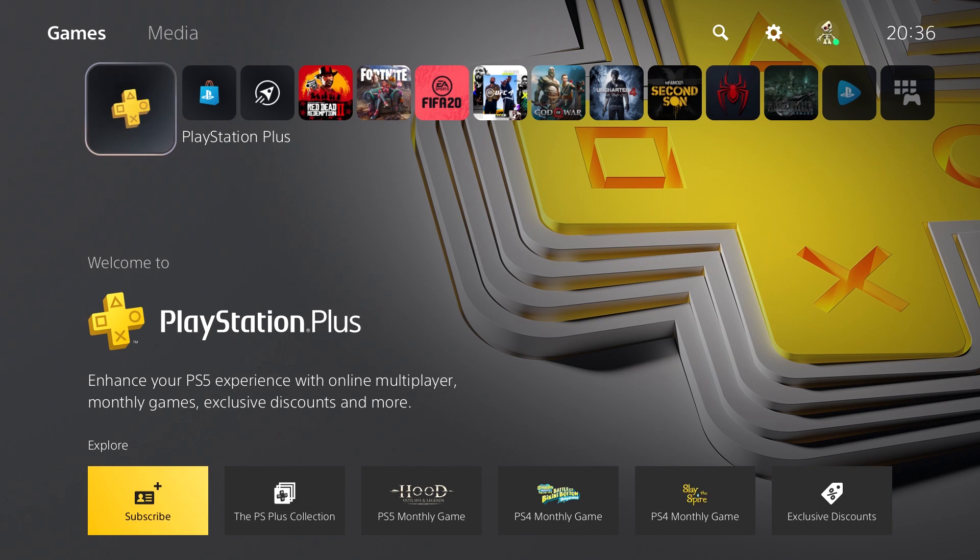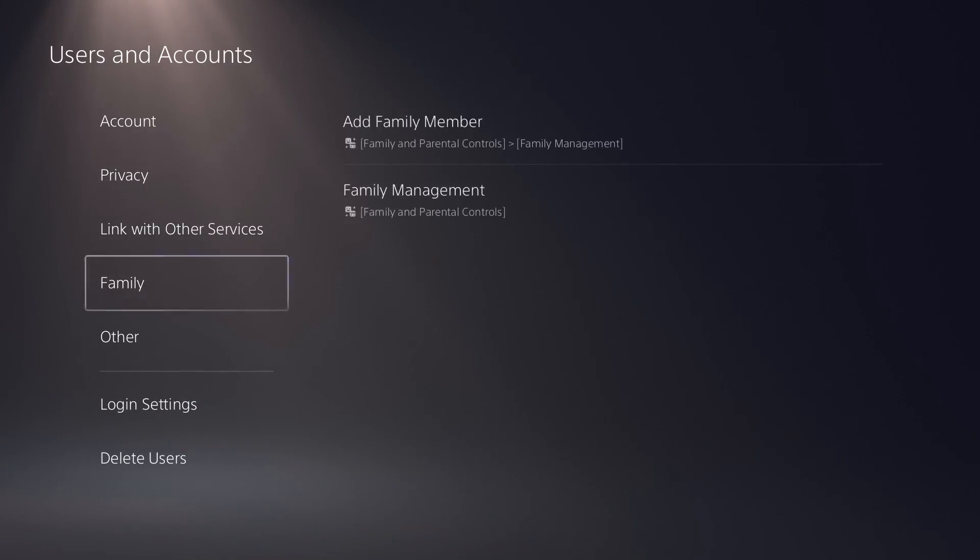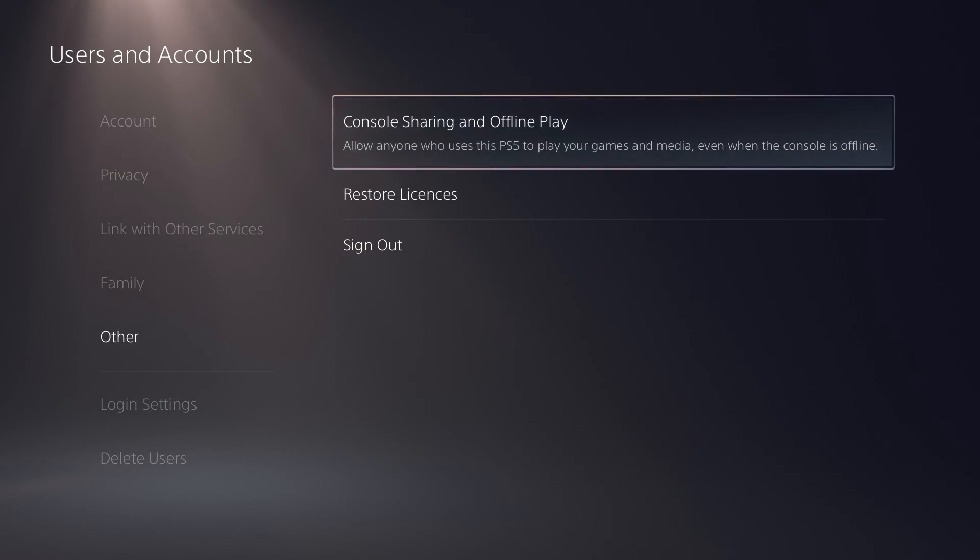So in order to do this, the first thing that we're going to do is we're going to head over to Settings and then scroll down and click on User and Account. Now scroll down again and go on to Other. Here you're going to see an option that says Console Sharing and Offline Play.